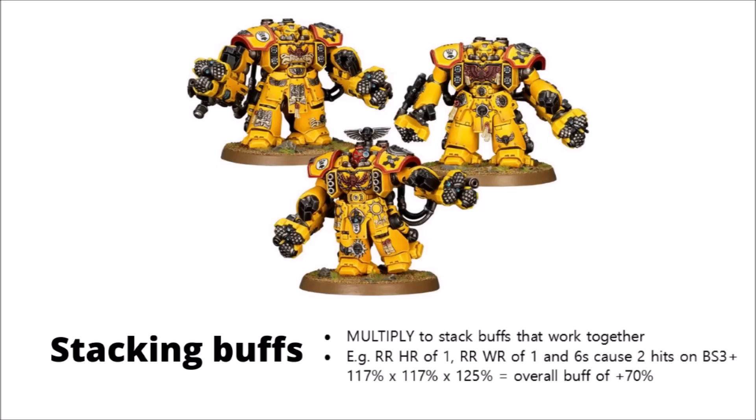If they're also in range of their Captain and Lieutenant, you can math out the percentage damage increase by multiplying 1.17 by 1.17 by 1.25 — representing the increases of 17%, 17%, and 25%. This means that just compared to a base squad of Assault Centurions with the same Hurricane Bolters, these guys will actually be firing 70% better between their chapter buff and the buffs from the two characters.